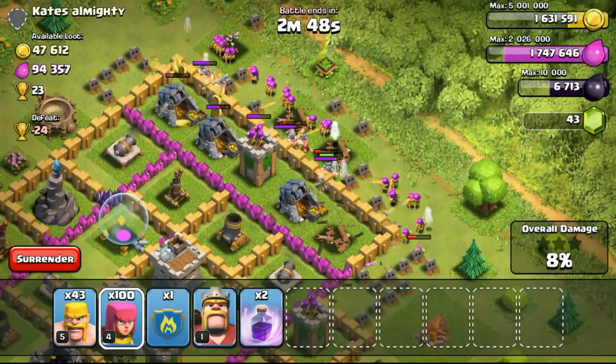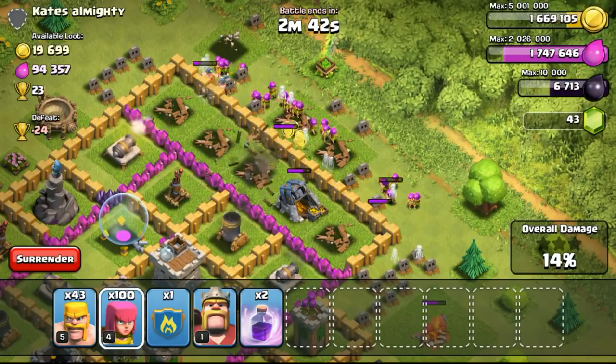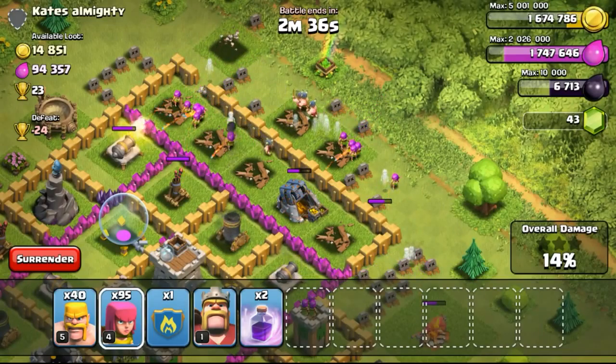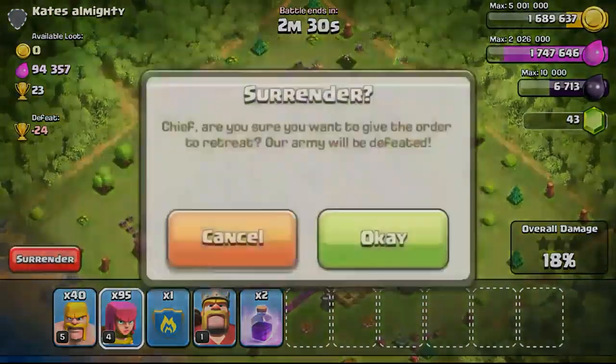So some of you have been wondering what kind of trophy range and league I'm farming in. I'm actually still farming at Gold League — specifically Gold 2, which is between 1,600 and 1,800 trophies. So within that 200 trophy range, I'm actually farming to find suitable bases to attack.